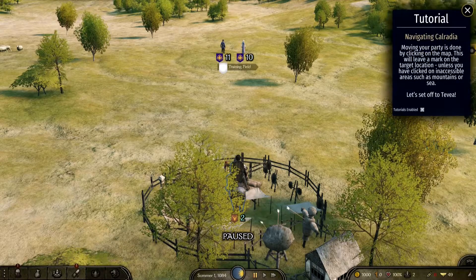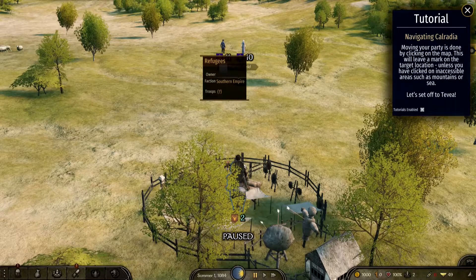Calradia! Alright. Wait, is that a female peasant? Over there? Looks like it. What? Oh, it's a refugee.